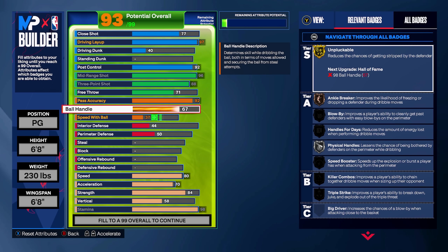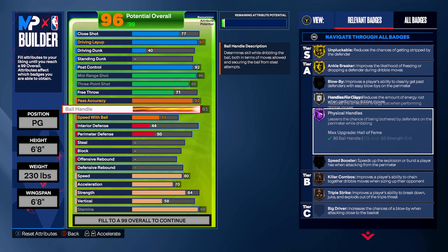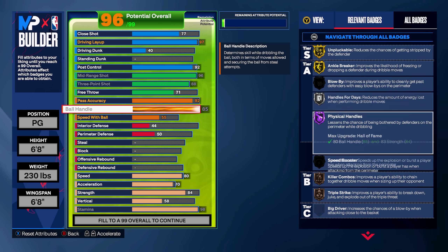Now moving on to the ball handle — this is going to get cranked up all the way to an 85. This is going to get you badges like Handles for Days on silver, Physical Handles Hall of Fame, Gold Ankle Breaker. You're going to be able to dribble really well on this build.